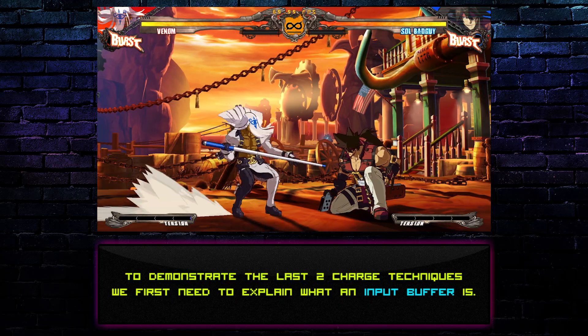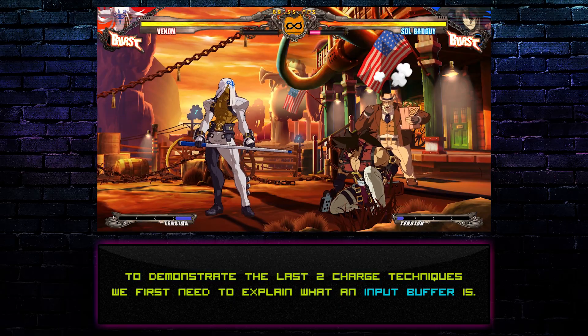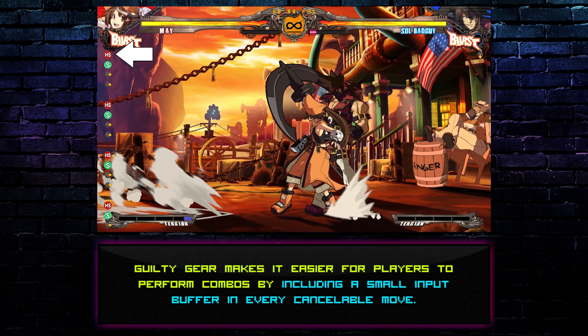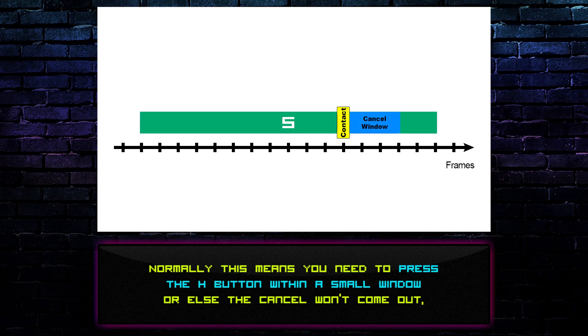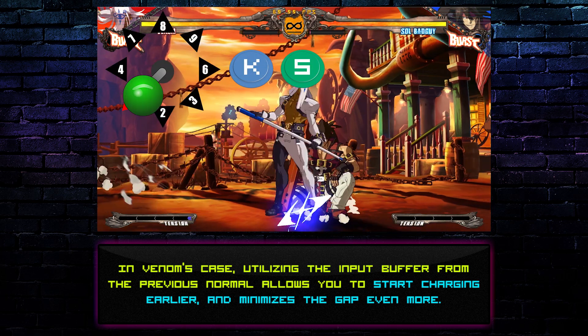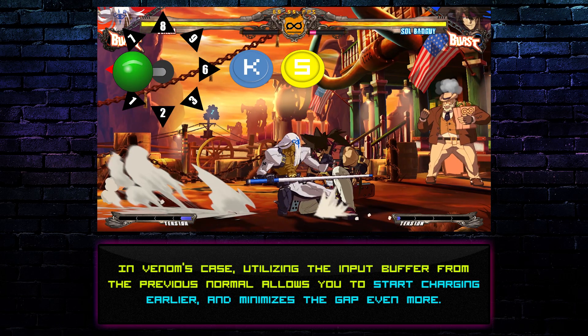To demonstrate the last two charge techniques, we first need to explain what an input buffer is. Guilty Gear makes it easier for players to perform combos by including a small input buffer on every cancelable move. Let's say S can be cancelled into H from the 12th to 15th frame. Normally this means you need to press the H button within a small window, or else the cancel won't come out. But the game lets you press H on the 10th frame, saving this input and executing it as soon as the 12th frame arrives. In Venom's case, utilizing the input buffer from the previous normal allows you to start charging earlier, and minimizes the gap even more.